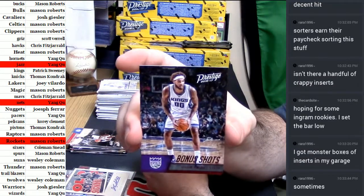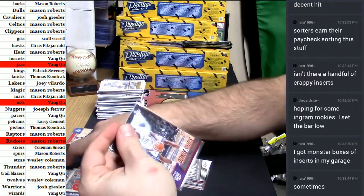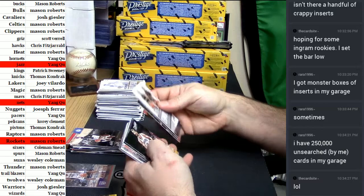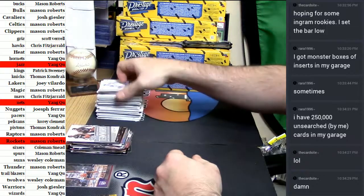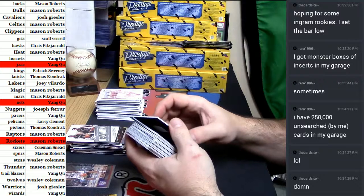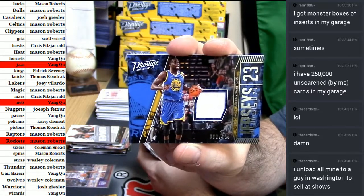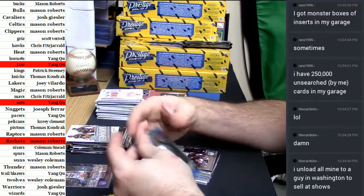Bonus shots red for the Kings, number 375 — Willie Cauley-Stein. That's going to take the Kings off the board. And I need to keep this separated. We have got 2 out of 199 for the nut kicker — Draymond Green. Or Punisher. Congratulations Warriors.